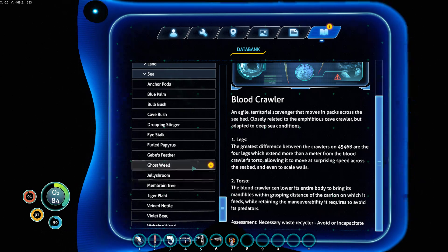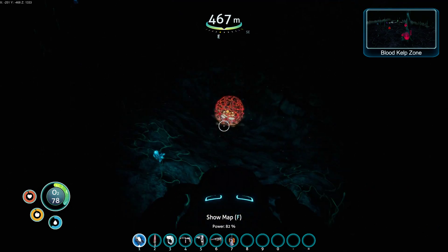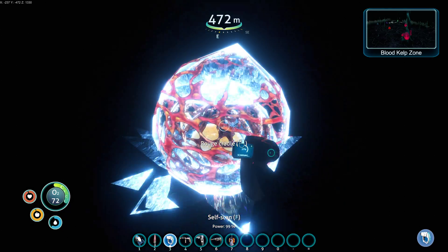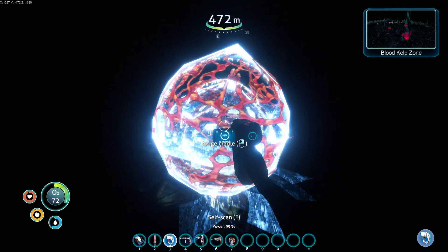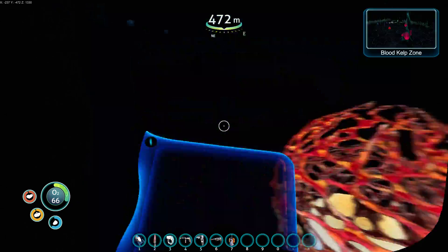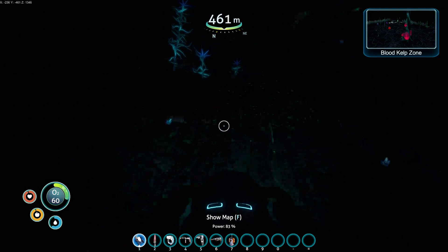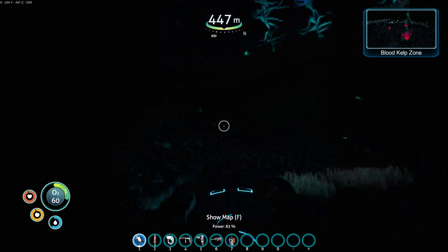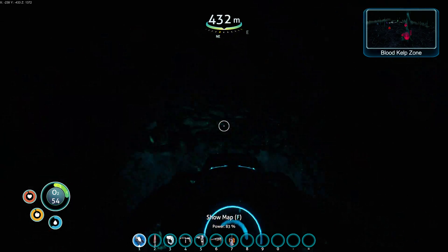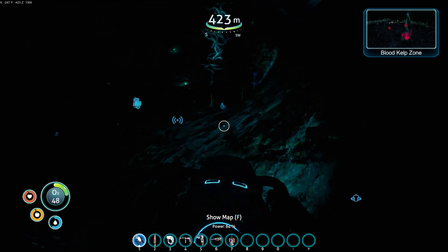And then — Ghostweed! Yay! Has this been scanned? It has not. This is a Rouge Cradle! Rouge Cradle! Yay! I never have too much quartz. I'd like to get a couple more rubies, but I'm not finding very many — I say as I find one.